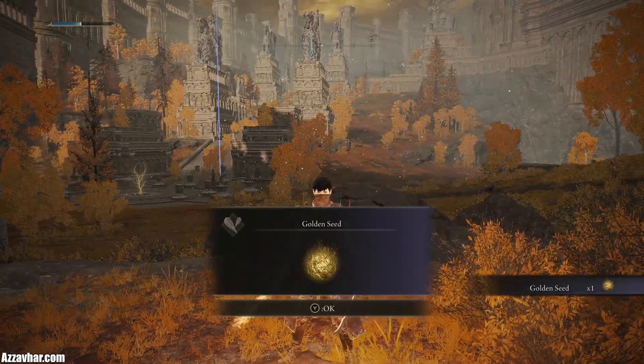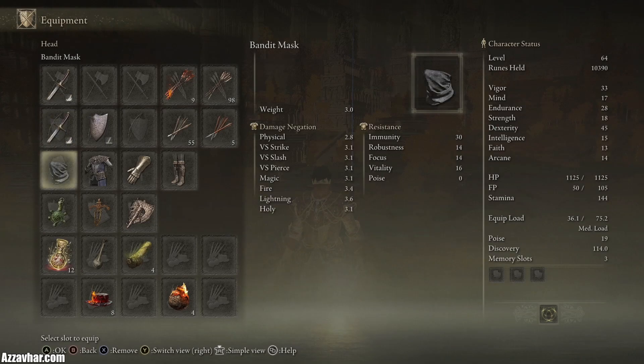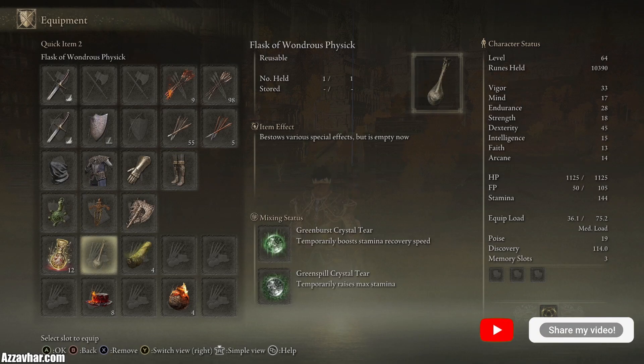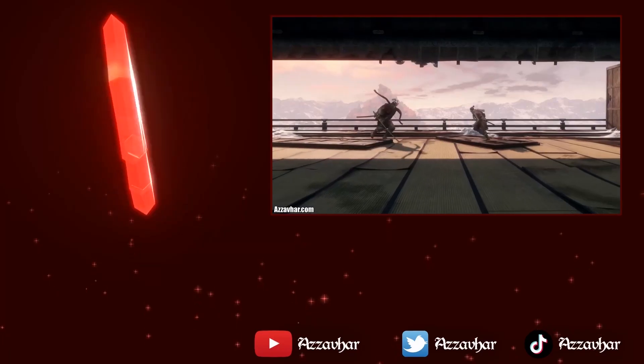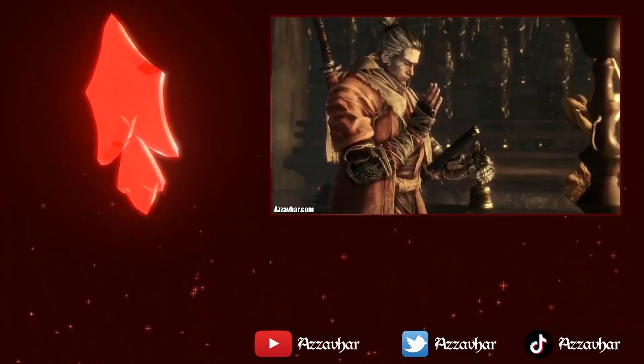But other than that, that is the fight. This is the setup that we used — we've got two keen scimitars. This is the gear that we used, these are the talismans that we used, and this is what we had in the flask of wondrous physic. There are loads more video game tutorials, boss guides, and walkthroughs on my channel.